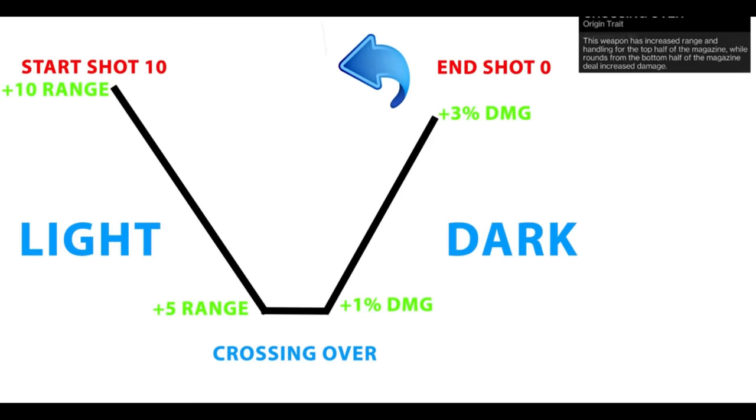For the top half, the top bullet is plus 10 range. The last bullet of light is plus 5 range — in between it scales. So bullet 32 and 31 go plus 10 range, then plus 10, 9, 8, 7, 7, 6, 5, and it kind of stays at 5 for the last 3 or 4 shots before it crosses over. Another way to look at it: this thing is always going to have at least plus 5 range in the top half of the magazine, and the first 6 or more are going to be higher than that.